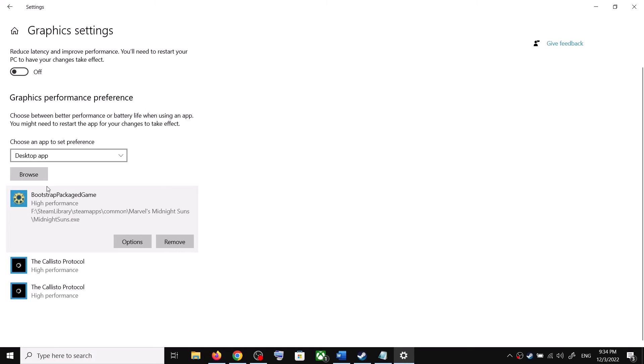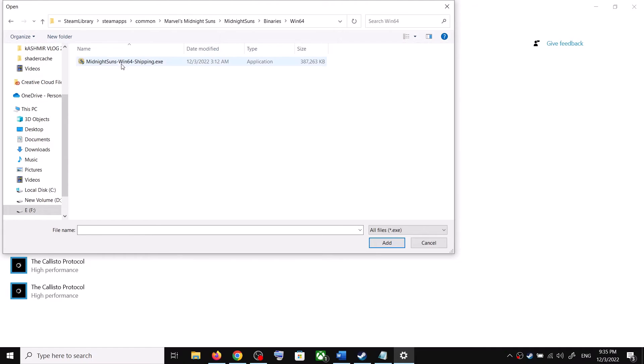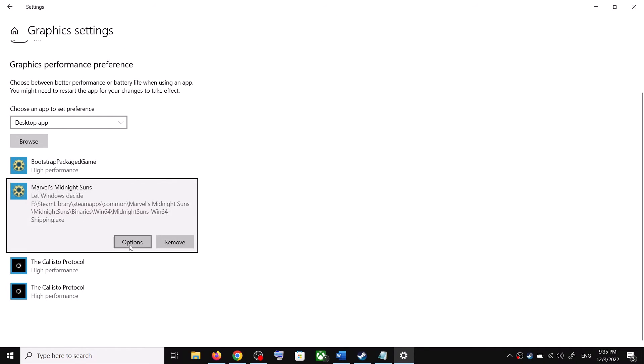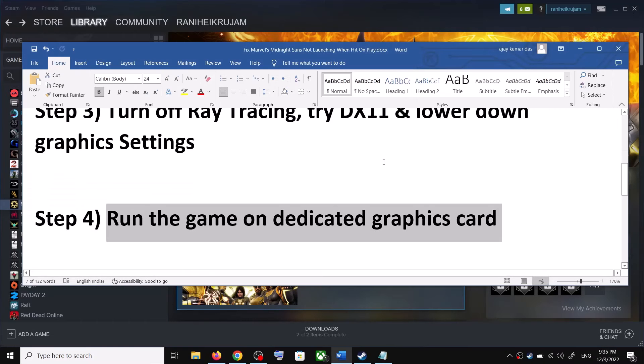Once the game is added, click on Options, select High Performance, and click Save. Click Browse once again, open the Midnight Suns folder, then the Binaries folder, then Win64, select the exe file, click Add. Set it to High Performance and click Save, then launch the game.